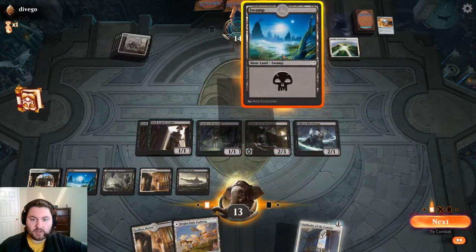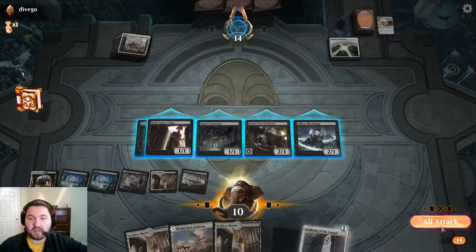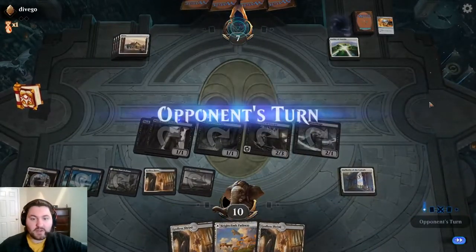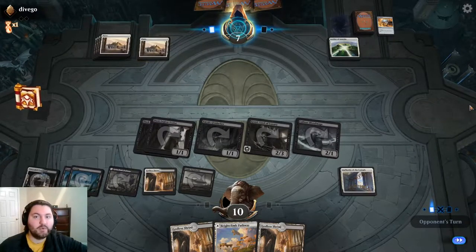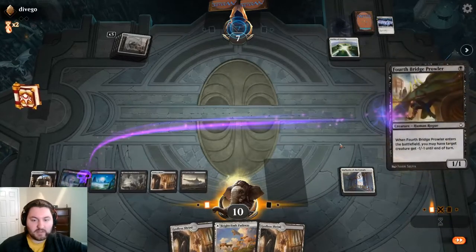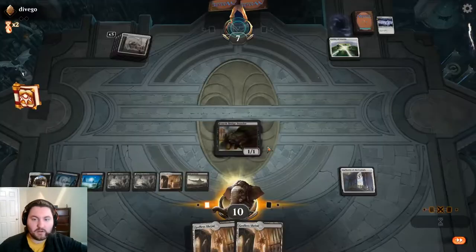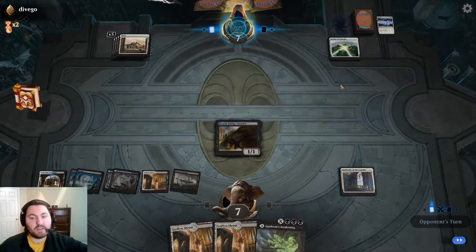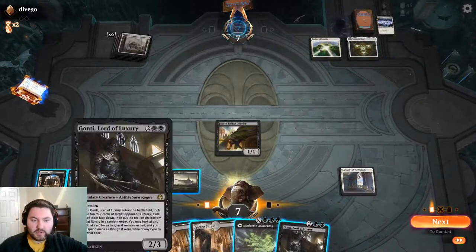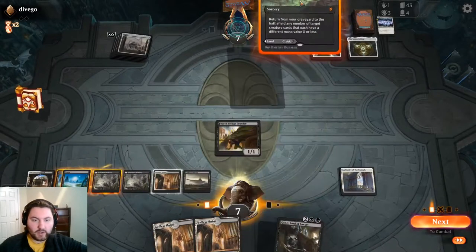Leyline of Sanctity comes down - interesting. We're going to play a land, draw a card with Castle Locthwain before doing anything, but we're flooding out pretty bad. We'll just hit our opponent. Authority of the Councils might matter if they try to play a blocker. There's the Wrath we were expecting. Forthbridge Prowler isn't doing a lot here but we'll play it out along with Dusk Legion Zealot, draw a card, lose two life. Agadim's Awakening is really good here - we can fire it off for four or five mana.